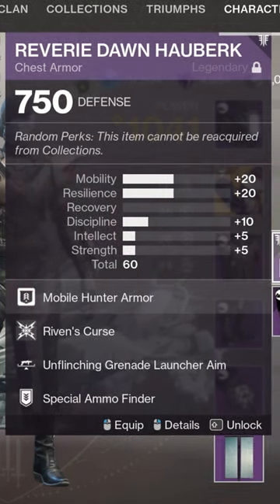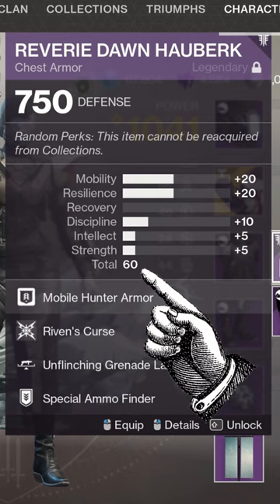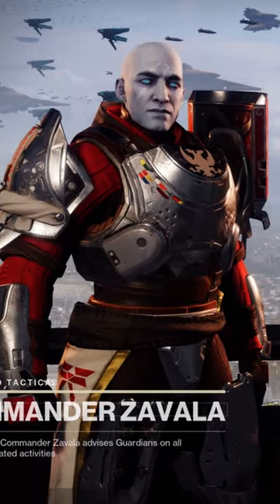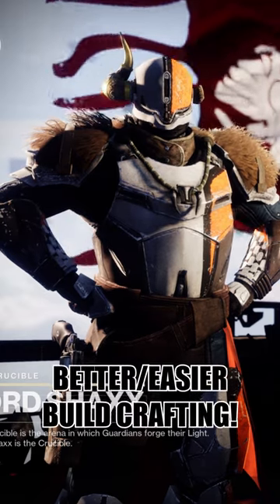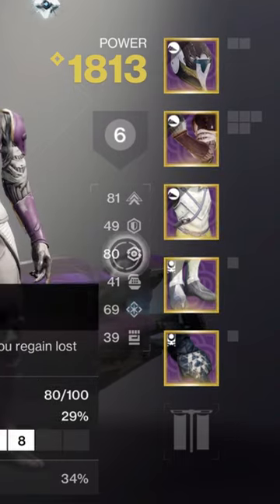Here is my idea: make some armors from certain locations or activities never roll a particular stat in that particular slot, but they still roll the same total stat amount. Maybe Crota's End armor never drops mobility, crucible armor never drops intellect. You get the idea. This way you can target a specific stat block by doing certain activities.